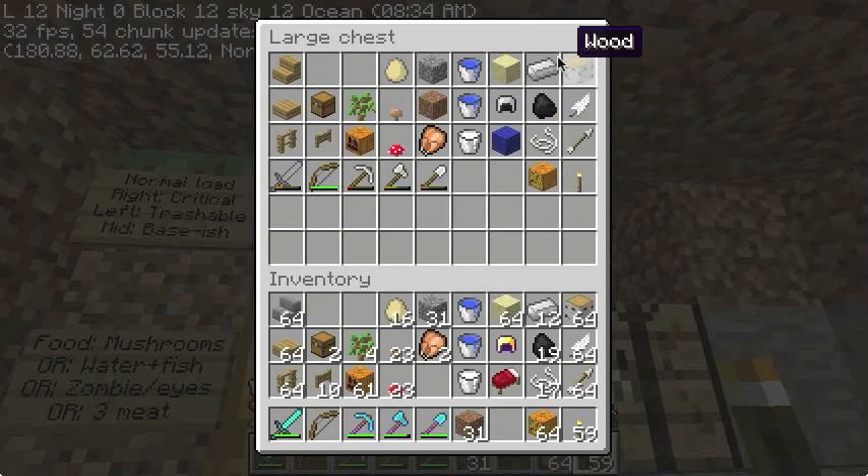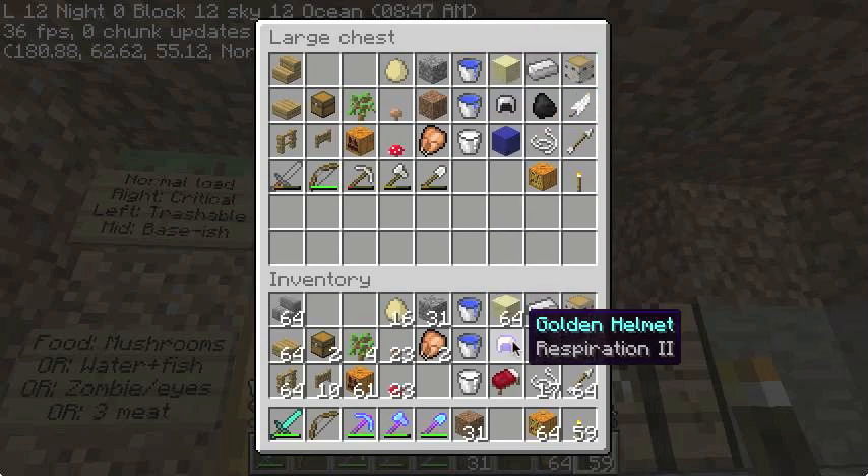These are the criticals. Generally speaking, when I run out of these, it's time to head home. Sand is kind of important for working with caves. The helmet is a placeholder — I keep a respiration helmet on me at this point since I work in the water too much.